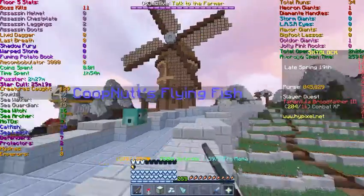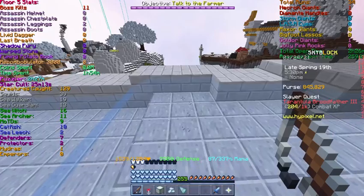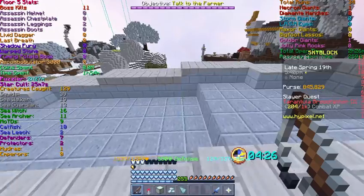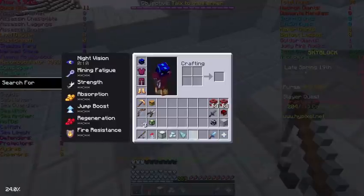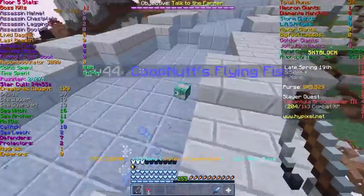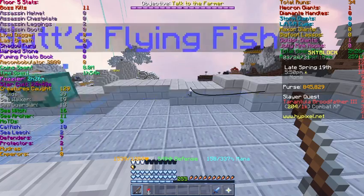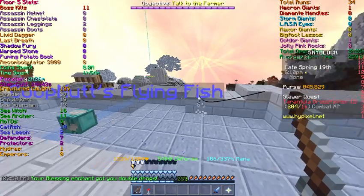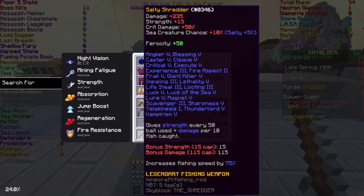You're going to want to have a fishing pet out — I have my flying fish, I'm leveling that up at the moment. I have a mod that lets me toggle a fishing countdown, and you want to set it for around 4 and a half minutes, because after 5 minutes these guys will despawn. What I'm using is a water hydra head, 2-4 salmon armor, diver's boots, and a salty shredder.